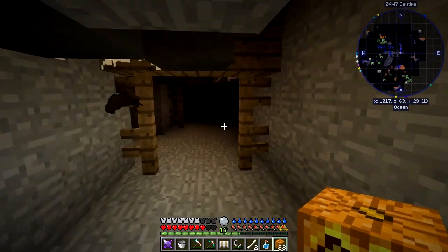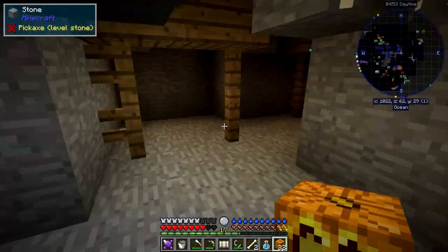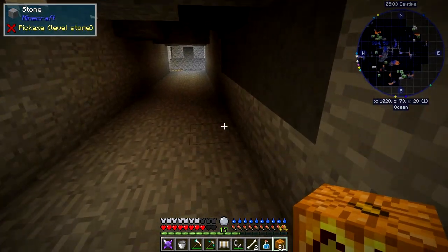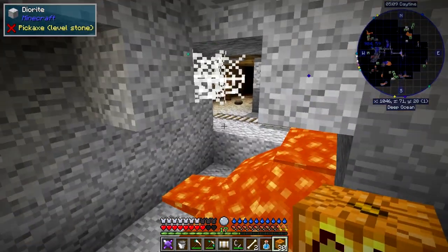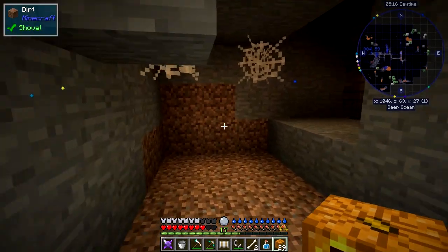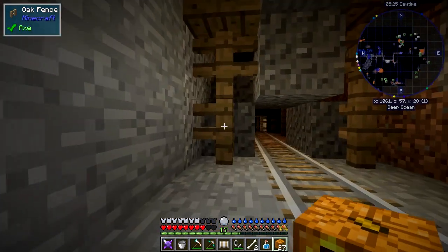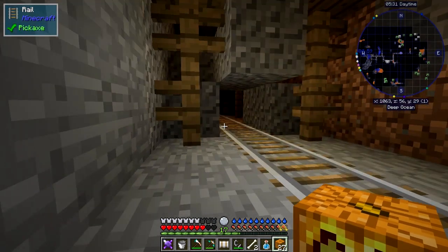There's quite a large mine around here. I'm not going to explore all of this today - the darkness makes it really difficult. There must be some lit up areas in this mine - I can see light. There's lava and rails. It looks like quite a large mine. There are quite a few mobs - you can see them on the mini map.